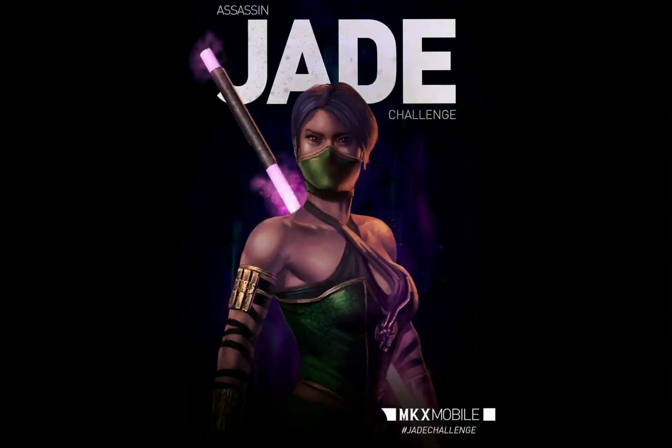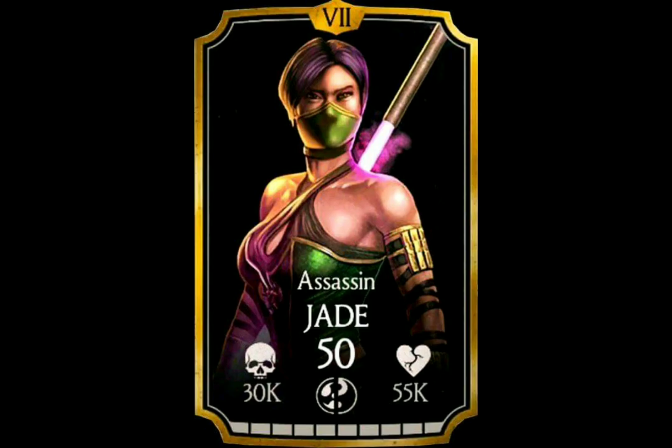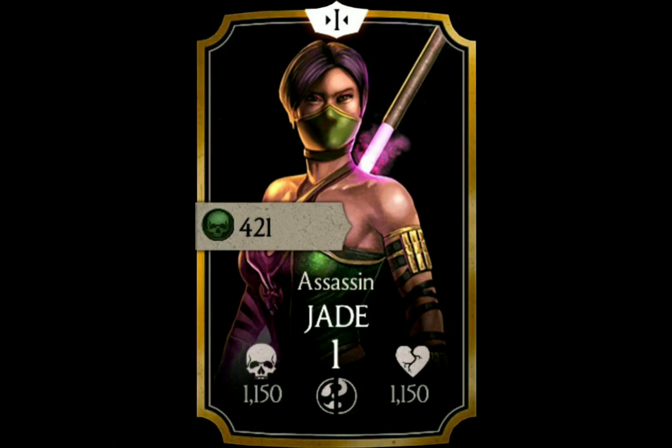Assassin Jade started her journey in the MKX Mobile days and was introduced with update 1.13. She had her very first challenge and was ultimately maxed out with Fusion 7 and level 50. Her original passive was also called Vanishing Winds, stating Jade has a chance to dodge any special attack or combo ender, after which she retaliates with an unblockable crippling attack, and her teammates can tag in at a much faster rate. She was part of the challenge pack and could be bought in the store for 421 souls.